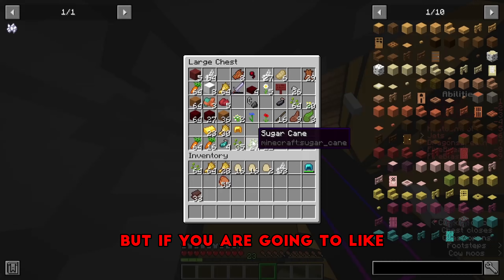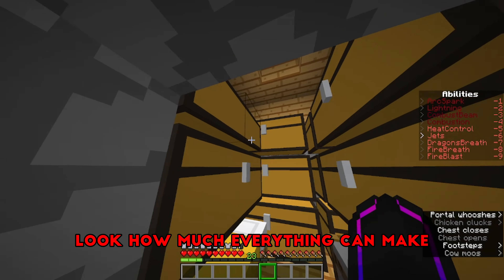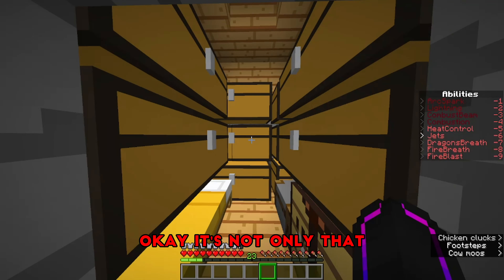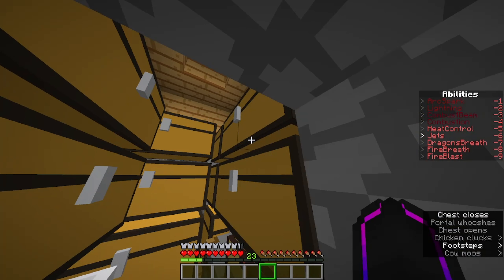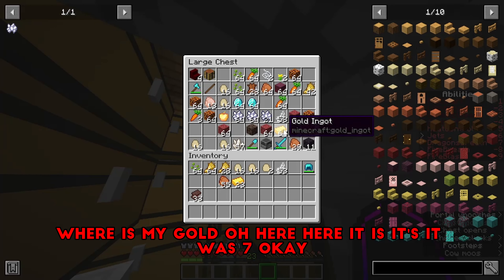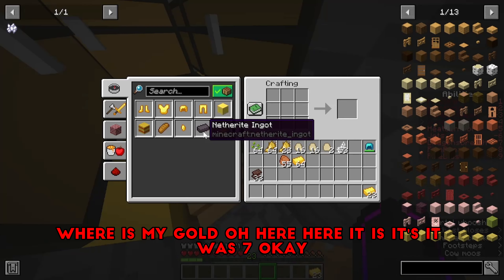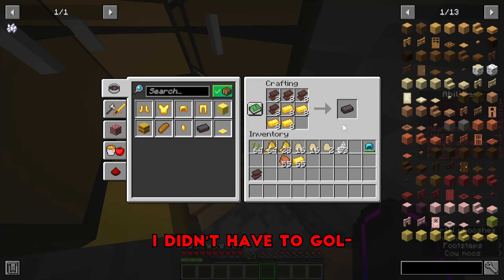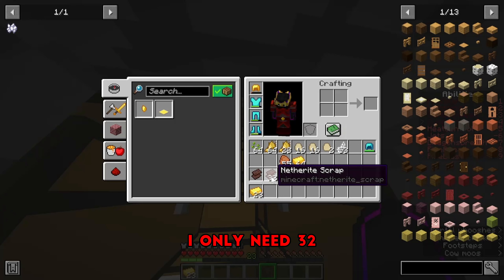But if you're going to look at how much netherite I can make... it's not only that. Where is my gold? Oh, here it is. It was 7. I didn't have gold. I can make 8 ingots. I only need 32.